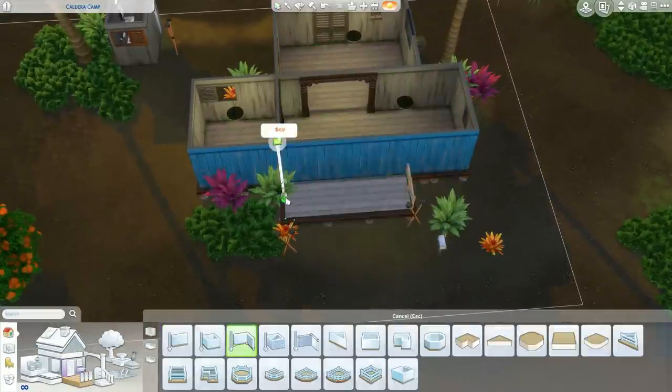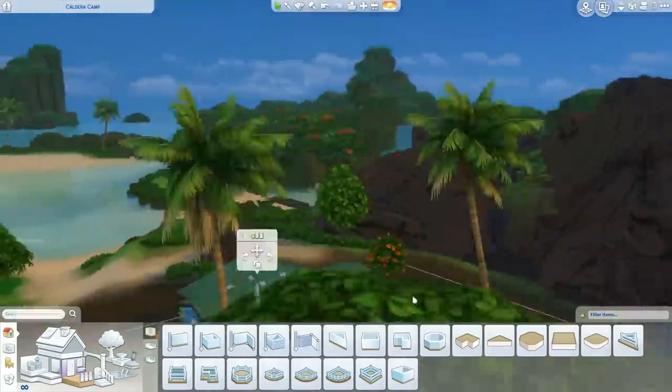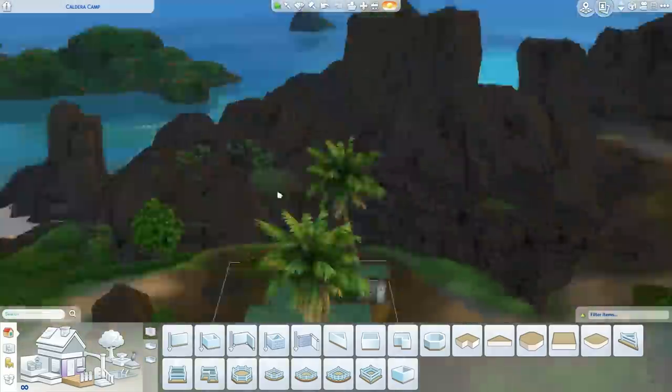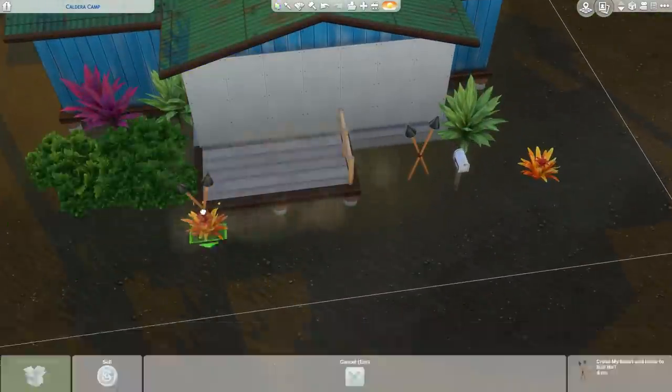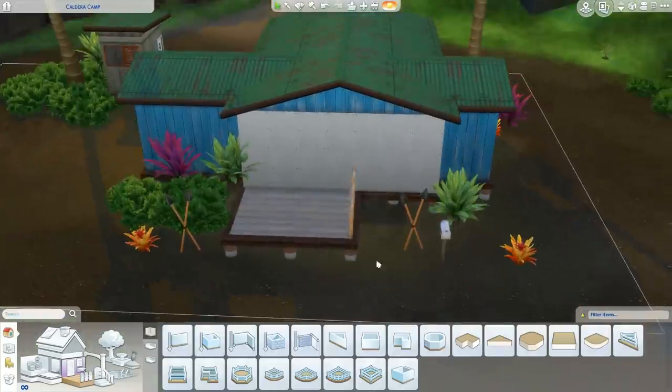I actually changed a lot of the shape of the house - it was kind of weird looking and needed a little help to spruce it up. This is a new roof texture, new foundation, and new wall paint that all comes with this pack. The foundation is actually in the base game now - they added that in the base game update.